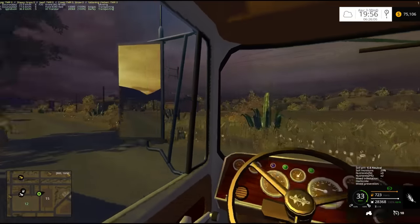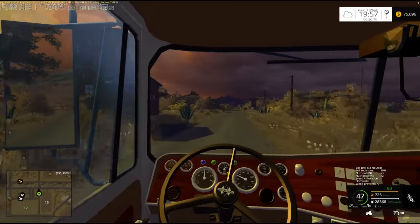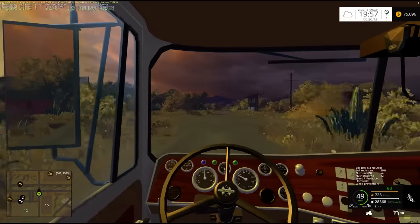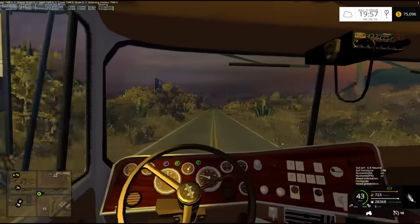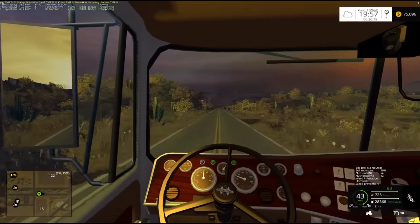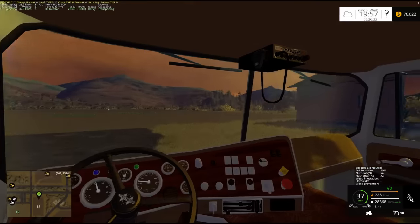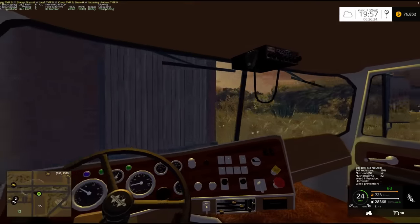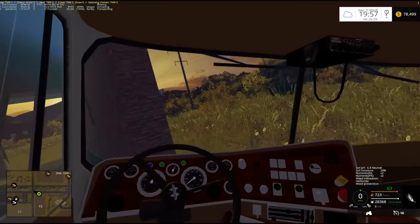We'll put this in there, and it also needs some manure. Luckily we have some geese that are producing manure for us, so we'll get the manure from there. Having a ridge-bodied truck is actually kind of nice here.